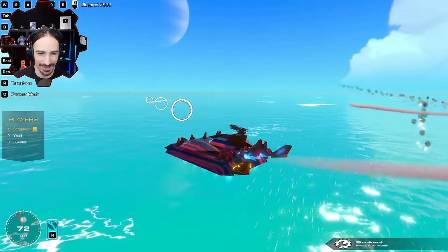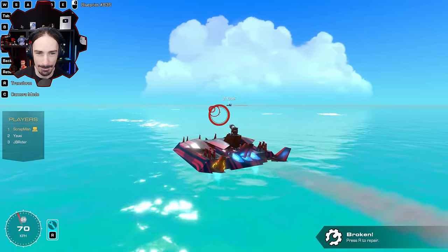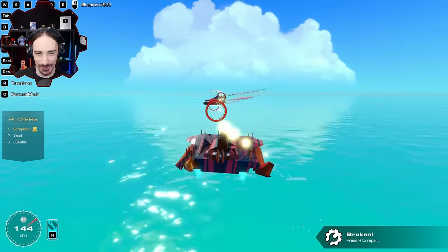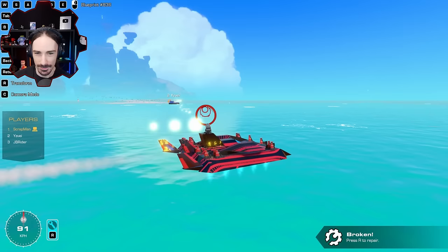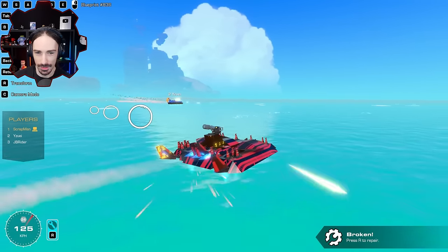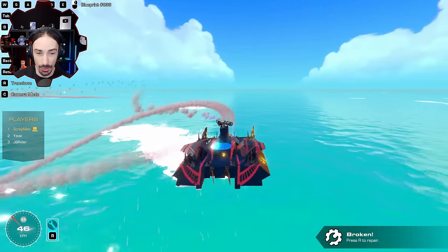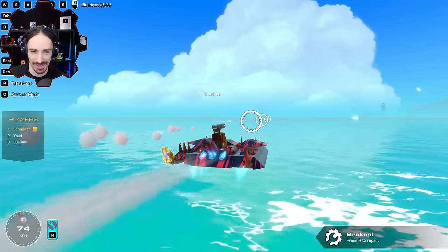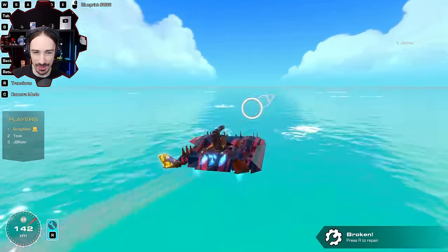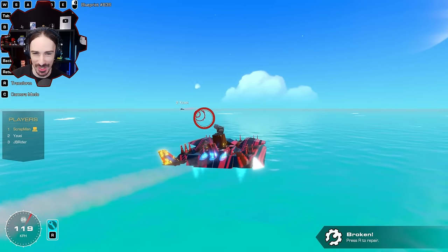Oh no no no — that was a bad idea. I'm losing speed. Oh I ejected — wrong button! JB took himself out of the battle. It's down to me and you, Scrap. I am tanking these shots by the way — you have shields up and everything. Oh no, I almost did a 180 and drowned myself! How did you save that? Are we actually going to take each other out or take ourselves out by the end of this?